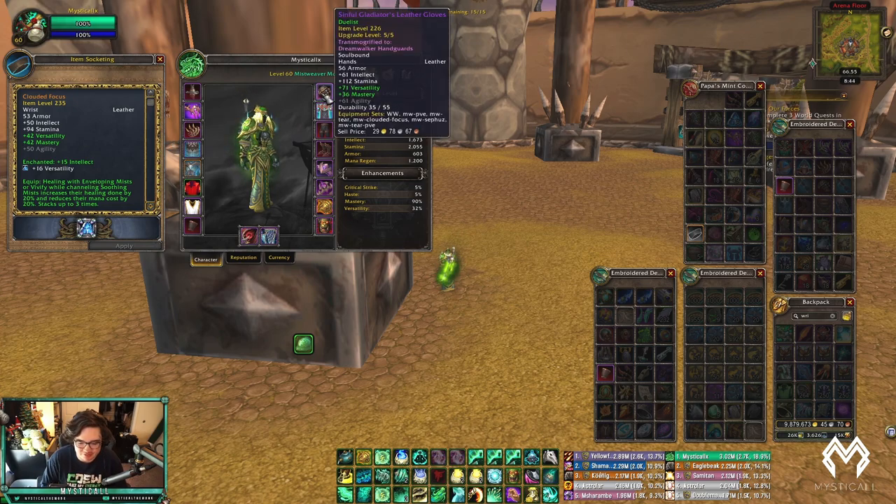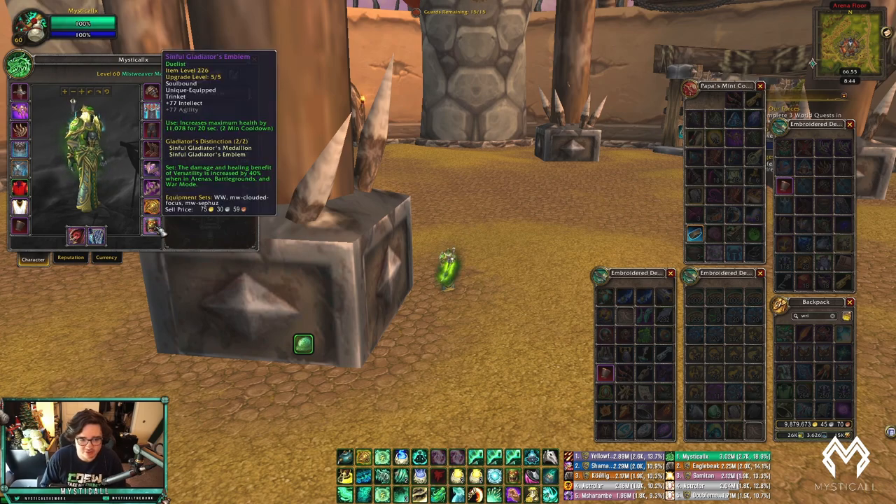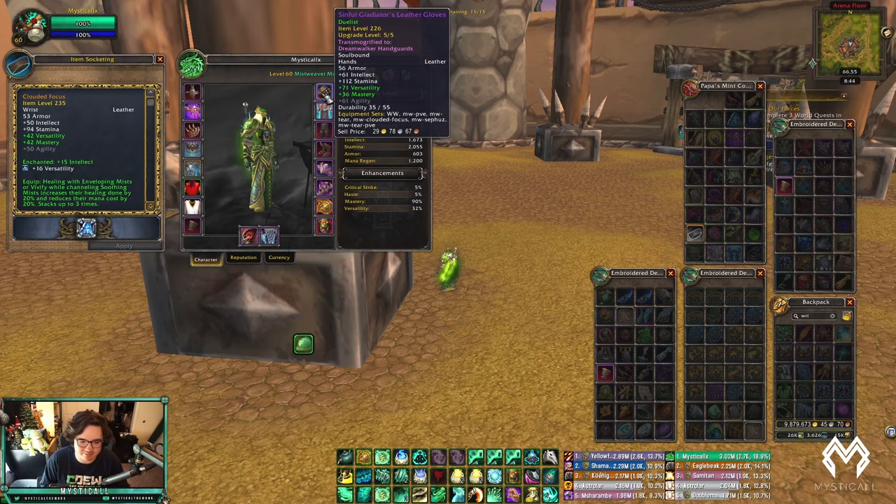As for trinkets: as Orc I've always played Sinful Gladiator's Medallion. I've never played Adept or Relentless — I always go Sinful Gladiator's Emblem. It was nerfed but it still works really well with Life Cocoon and Fortifying Brew. If you're Alliance and Human, you probably play Relentless Trinket, since you have Every Man for Himself to escape stuns and Relentless reduces CC on you. So those cover gems, gear, stats, and enchants.